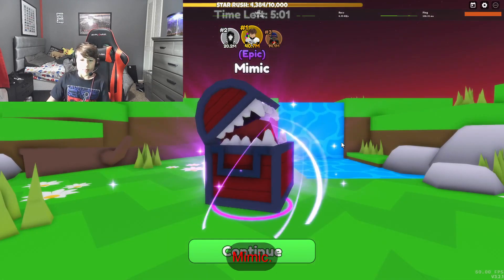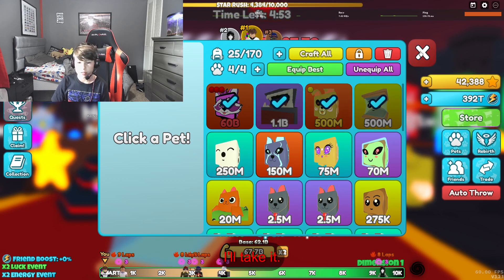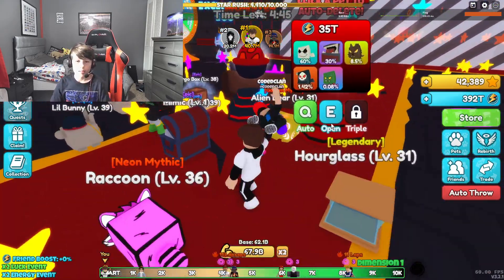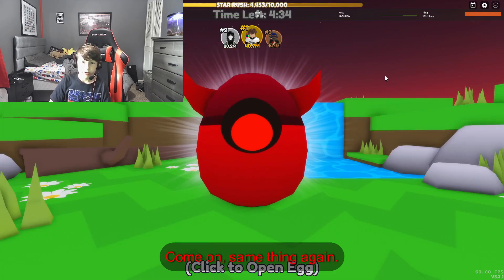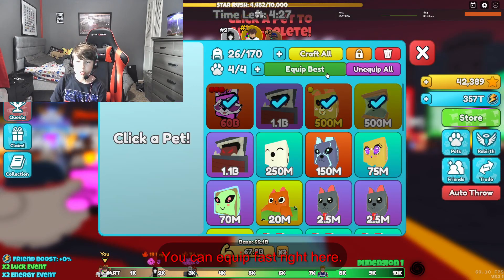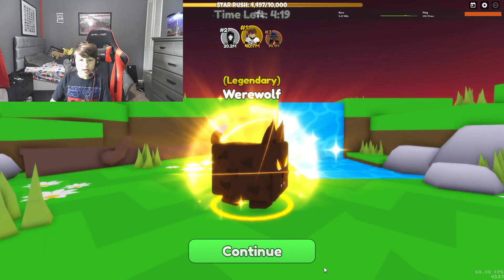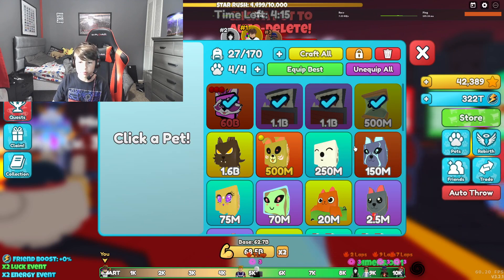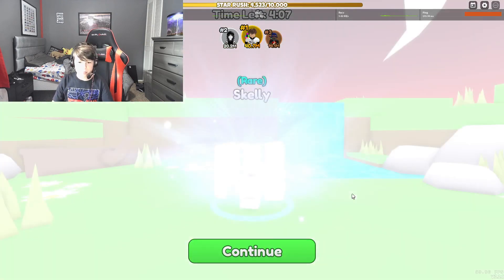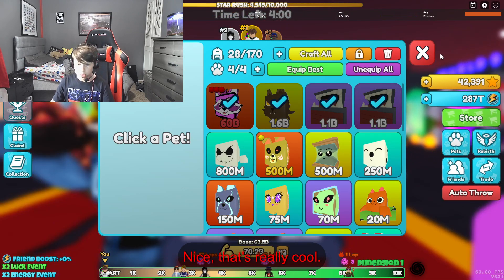Mimic — how strong is it? 1 billion. I'll take it. Didn't use too much. Remember, world 11 costs 750 trillion. Let's do one more — same thing again, I'll take it. You can equip best right here. Let's do one more — Legendary! Let's do one more — Skelly. That's really cool.